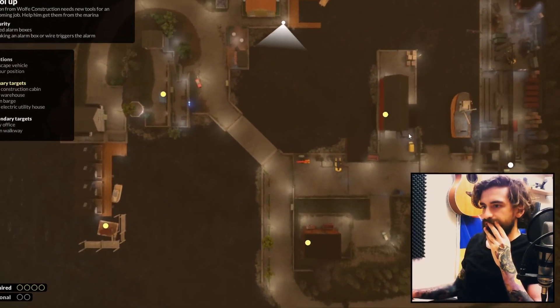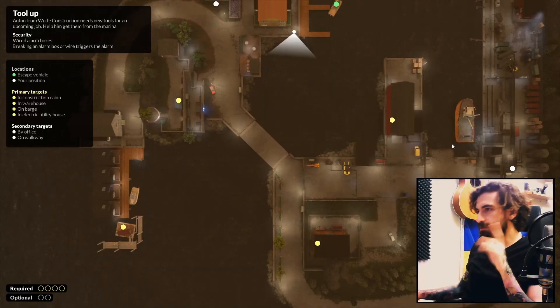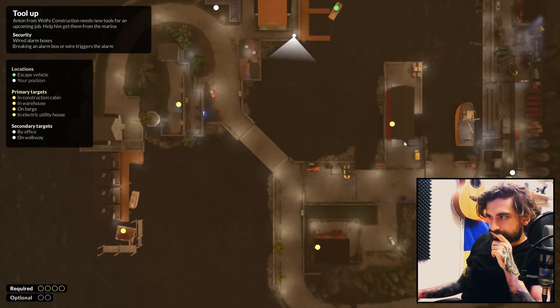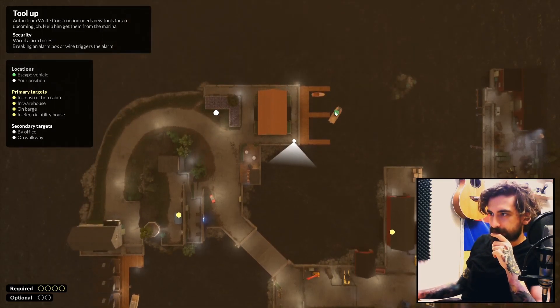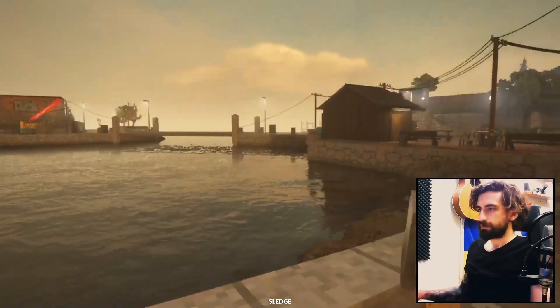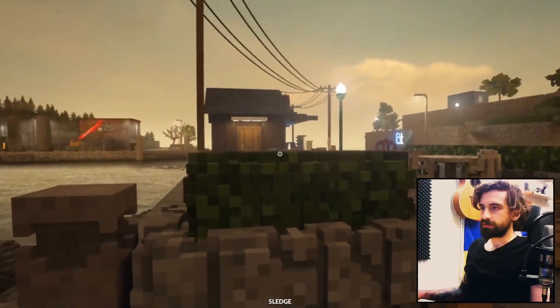This looks quite easy to be honest, it looks too easy, it looks suspiciously easy. One, two, three — we'll take a boat across, four, five, six — and then out here. All right, let's start and check out the situation.